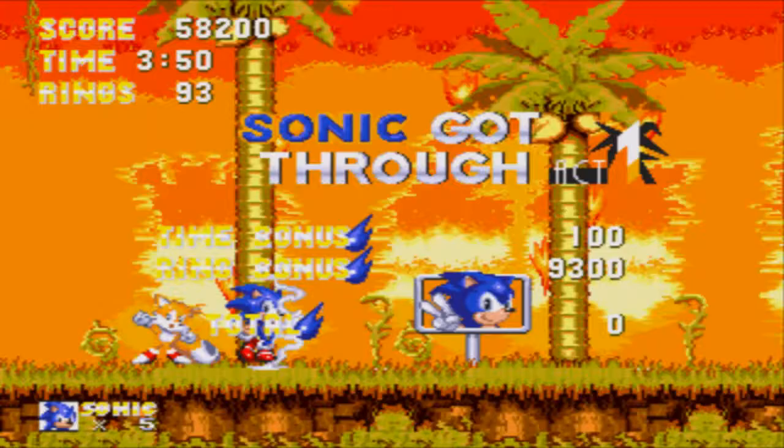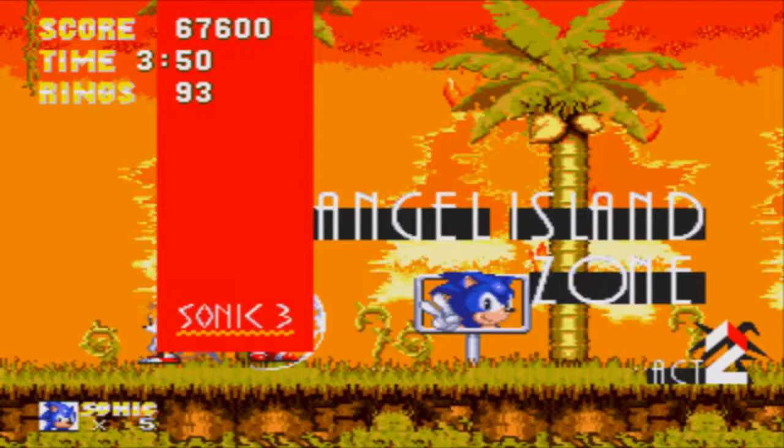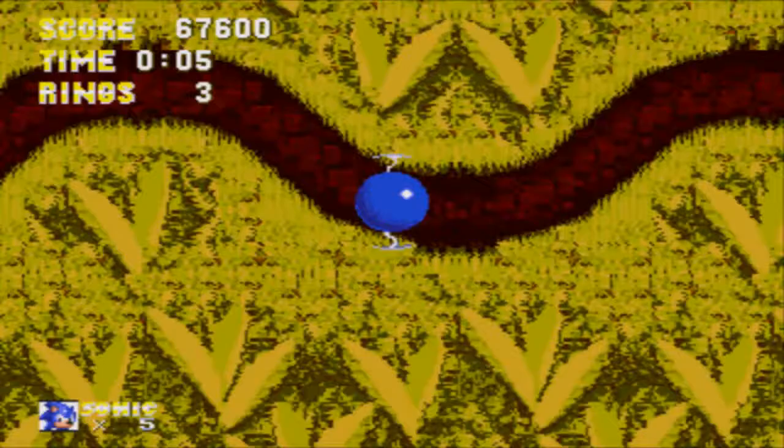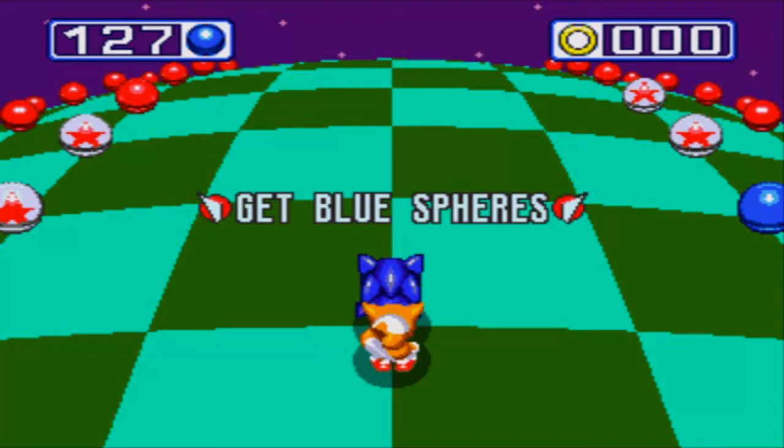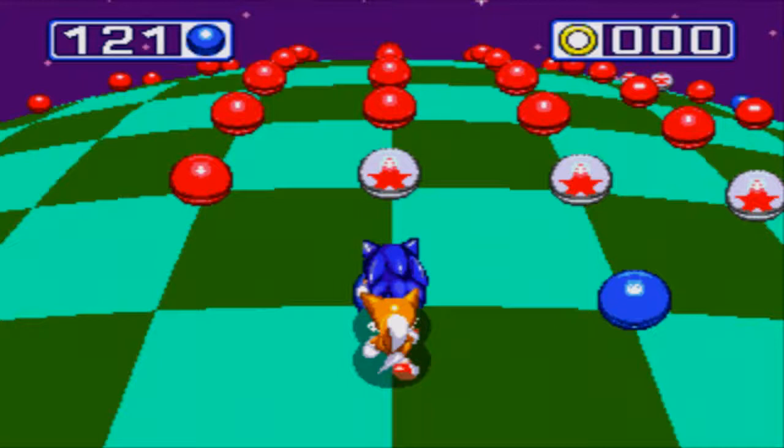Now we go to Angel Island Zone Act 2. Look — another giant golden ring! The blue spheres — I shall try my best. Obviously each Special Stage gets progressively harder, but of course they're not going to just hand you the emeralds.